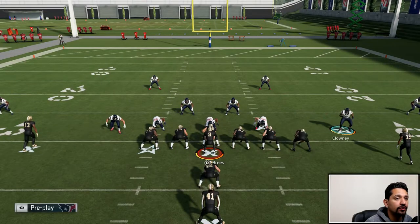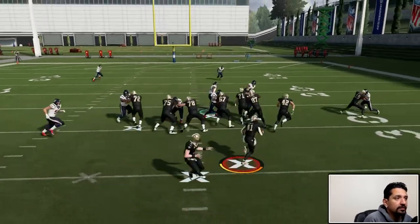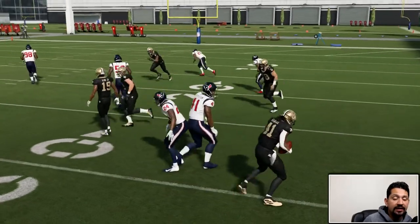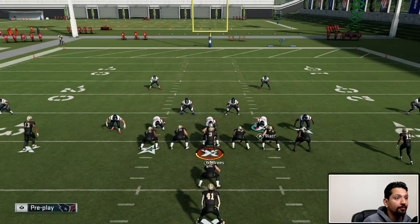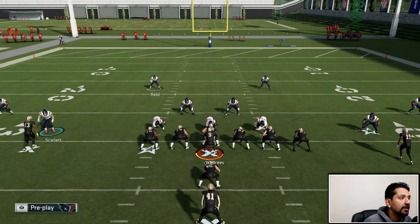Nothing crazy — just something that pro players are now doing: putting their best players in the best position to block shed. Even when we don't get the block shed we wanted, we're still able to blow this up. Let's move Clowney here and do this one more time.